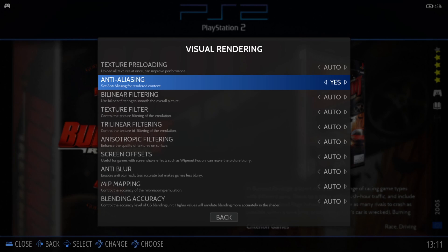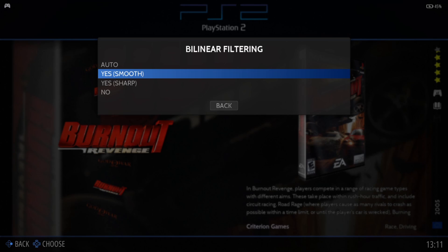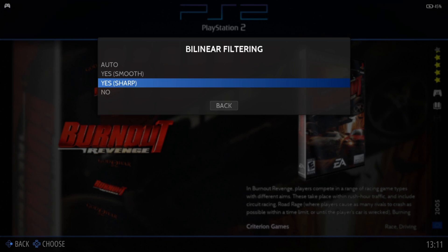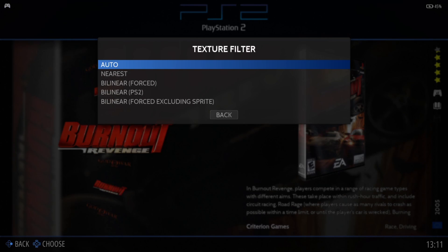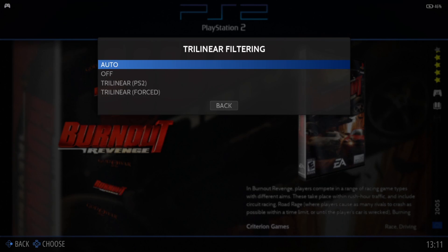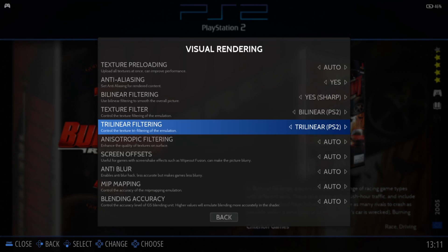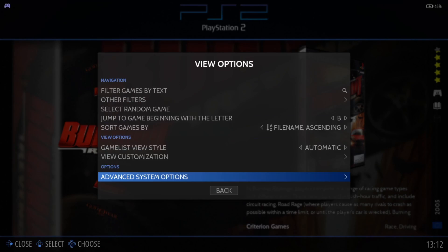Next up we've got Bilinear Filtering — by default it's on Auto/Yes Smooth, but I'm going to put this on Bilinear PS2, which adds more definition to objects in the game. For Trilinear Filtering, I'm going to set this to Trilinear PS2. With these settings applied, let's go back into the game.